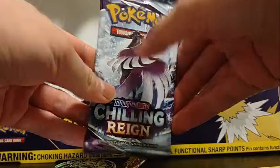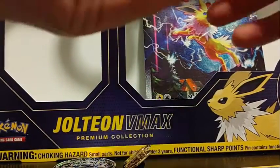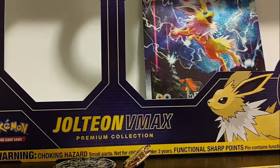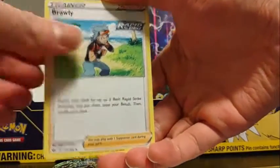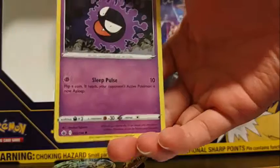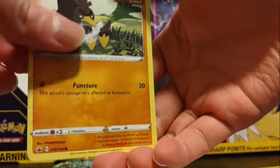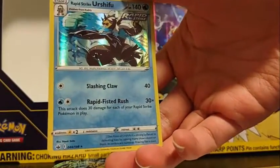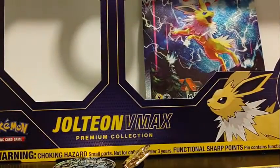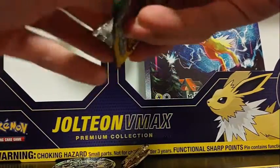Let's see what we got from the Chilling Reign pack. We got Metal Energy, Melanie, Brawly, Whirlipede, Whitzel, Ghastly, Puffering, Delibird, Glaring Farfetch'd, Patipede Reverse, and Rapid Strike Urshabu Hollow. Okay, they're alright because I'm getting hollows, but hopefully the later packs are going to be better than this.